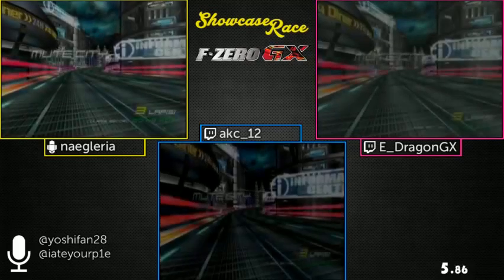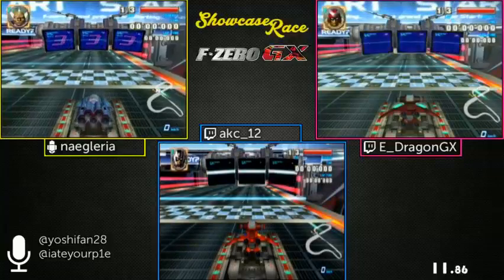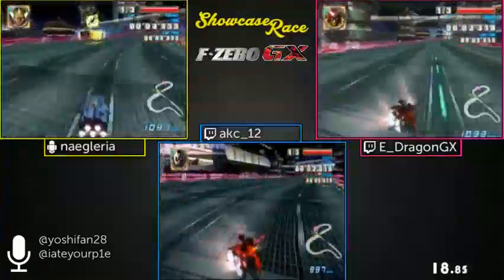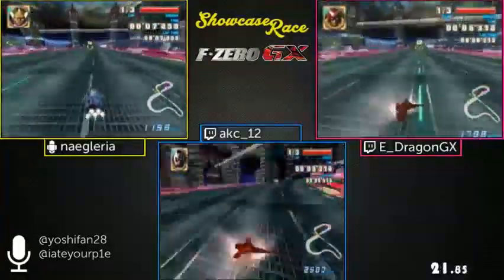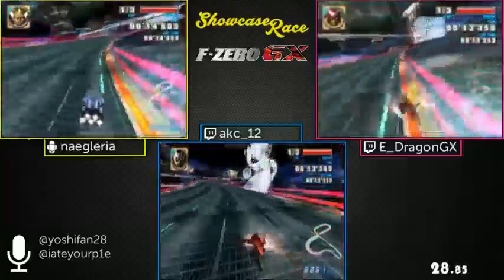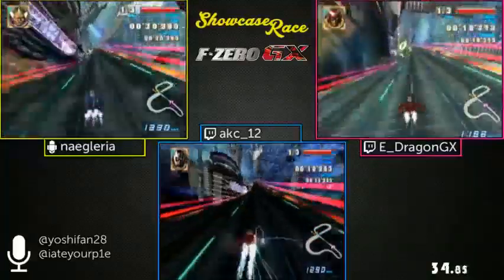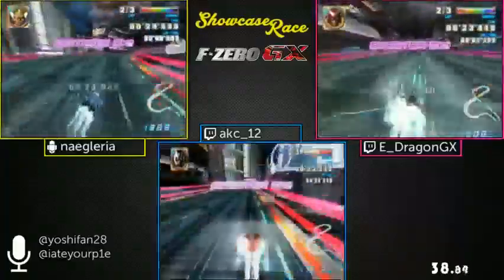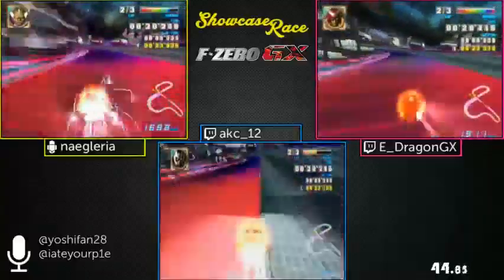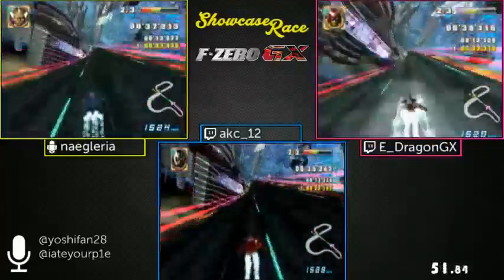AKC and E-Dragon have picked the Quick Star for this track, and Naguarius picked the Fat Shark. Right off the bat, E-Dragon and AKC are making heavy use of this sideways sliding technique called Momentum Turbo Slide, or MTS for short. They're using MTS and side attacks to straighten out the machine and gain a bunch of speed.